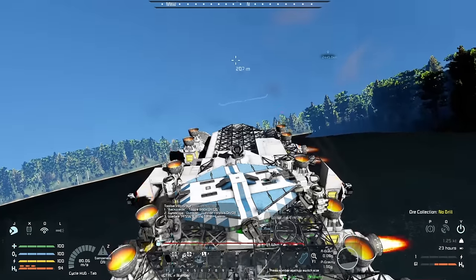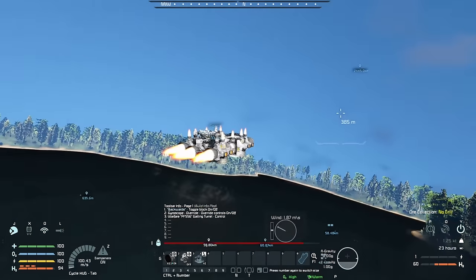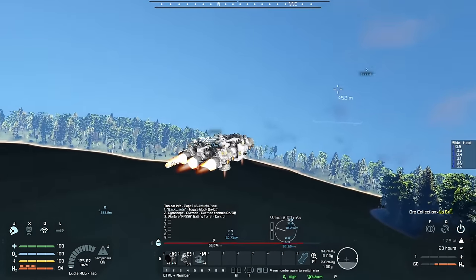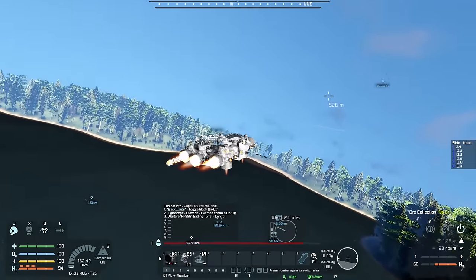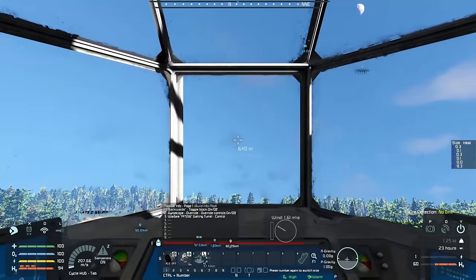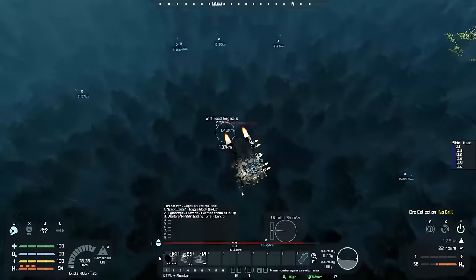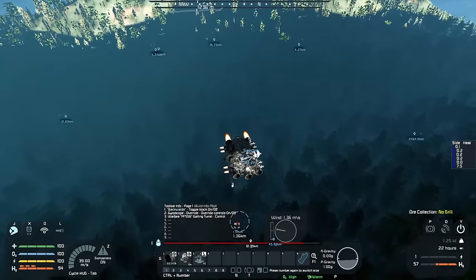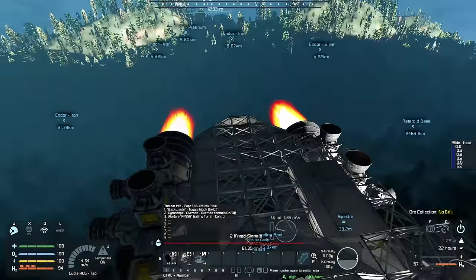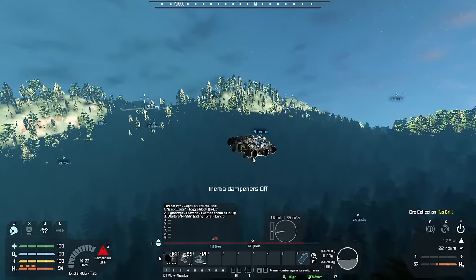Oh, that's a blast off! Gotta love the power of this thing to get in the air. Turn off the reverse thrust, turn on our gyro, and we are coasting. Here we are — Moose Camp, just a few kilometers away from all of my various resource nodes.